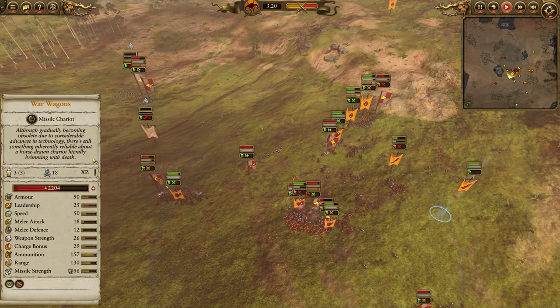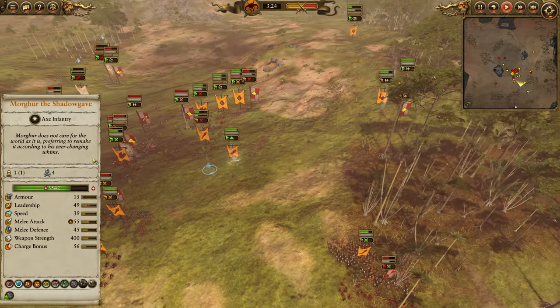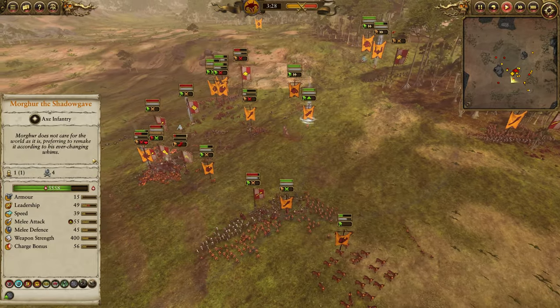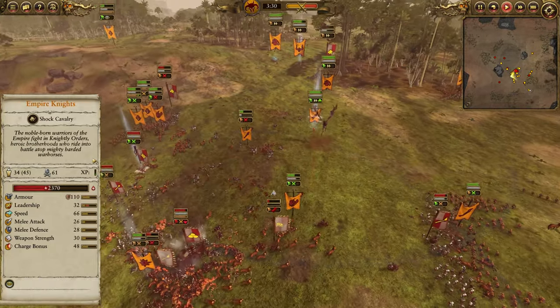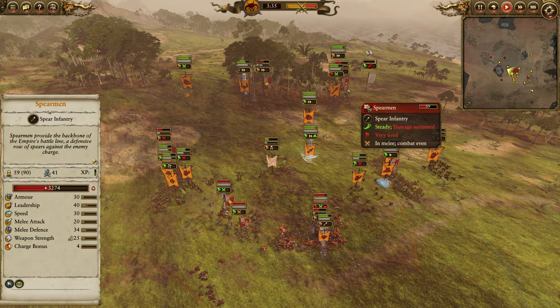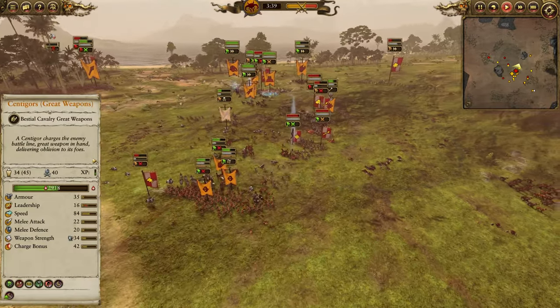The Spearmen get pulled away, and now the Centagors — this unit charges into the War Wagons. I'm going to be able to take them down pretty well. Gorbel and the Manticore are still just harassing this unit of Empire Knights, not allowing them to get free. And because of all the summons, I've got a pretty good spike on the balance of power. Likewise, Ungor Spearmen Herd will trade very well against Empire Spearmen in some nice spear-on-spear action.